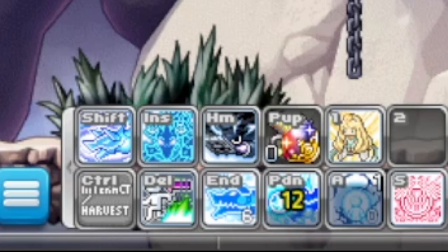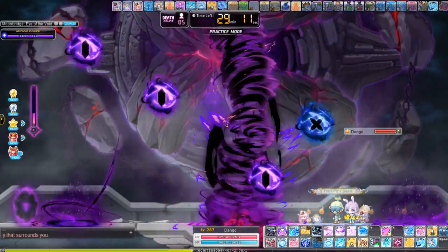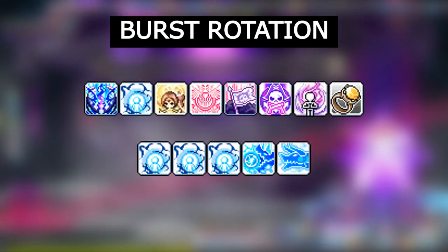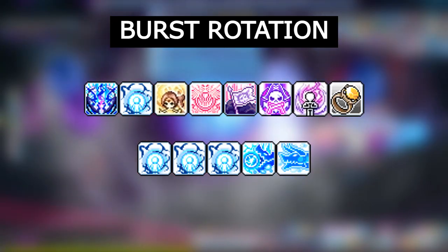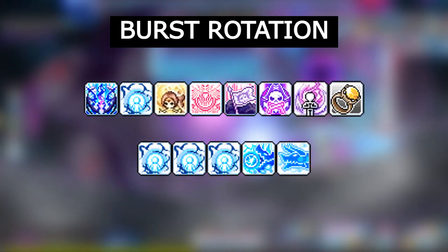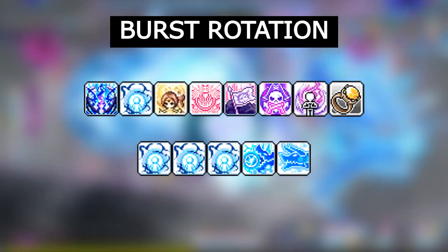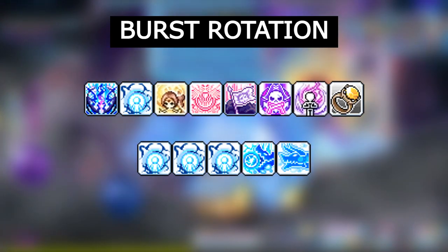Make sure you have 6 stacks of serpent vortex before you start your full and mini burst. Here is the general order for the full 3 minute burst: stimulating conversation, lightning form, maple goddess's blessing, epic adventure, pirate's banner, overdrive, AB link, oz ring, 3 lightning form orbs, howling fist, and serpent vortex.